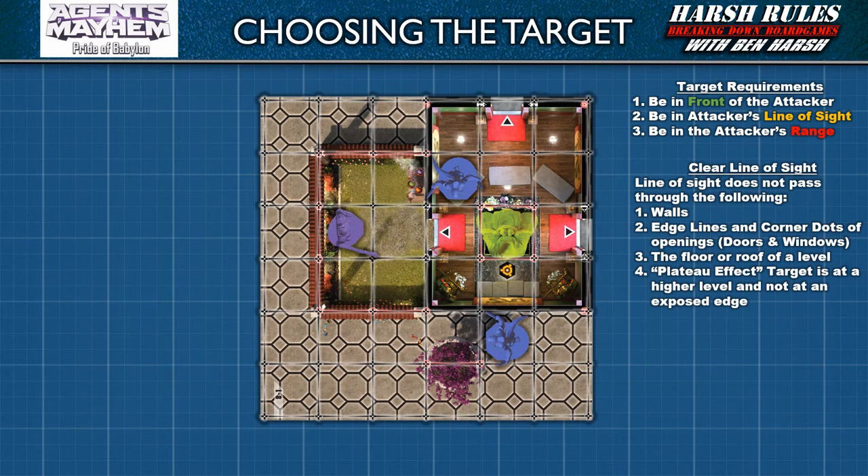The second requirement of an eligible target is it must be within the miniature's line of sight. Line of sight, or LOS, essentially means the attacker must be able to see its target to conduct an attack. To determine this, trace an imaginary line from the closest corner dots between the attacker and the potential target. If there are multiple corner dots of equal length, the attacker may choose either one. When tracing this line, it cannot pass through a wall, the edge lines and corner dots of openings like doors and windows, or the floor or roof of a level. If a line passes through any of these, the attacker's line of sight is blocked. Also be aware of the plateau effect.